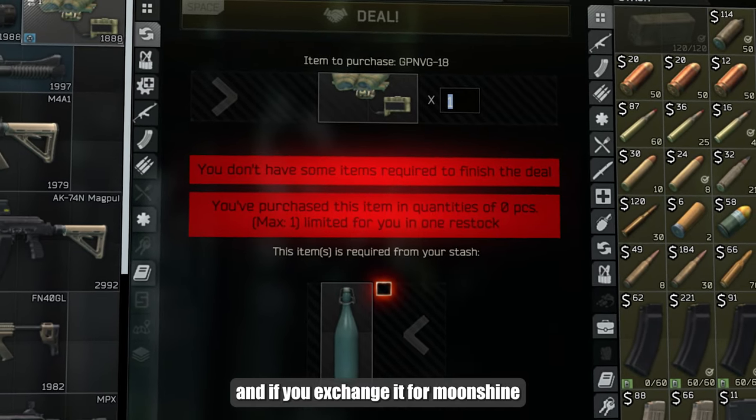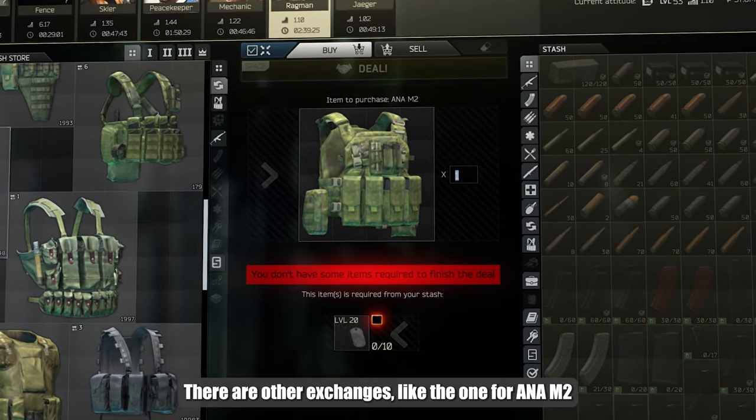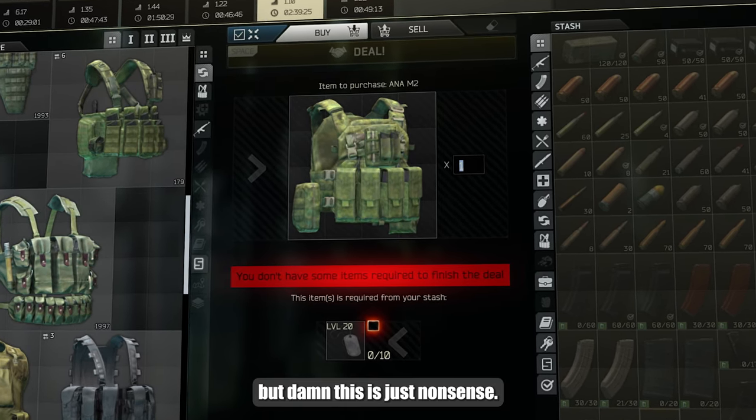Another exchange is offered by Peacekeeper for the GPNVG-18, where you need 9 Bear dog tags above level 25. This comes out to about 90k, when its market price starts at a minimum of 200k. And if you exchange it for moonshine, it will be even more.